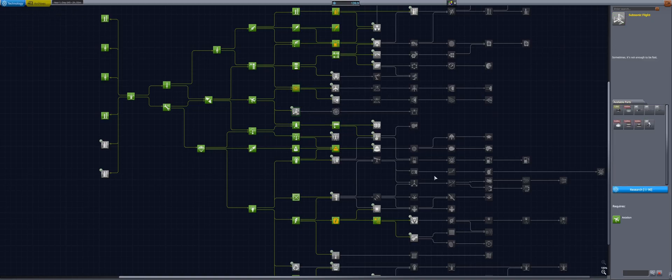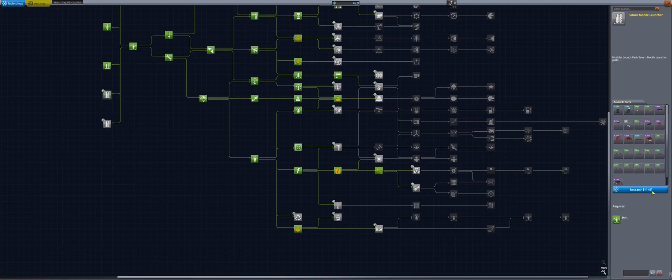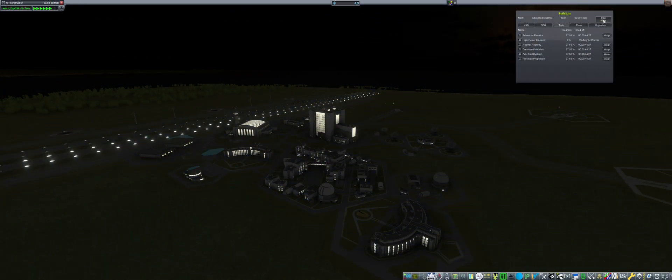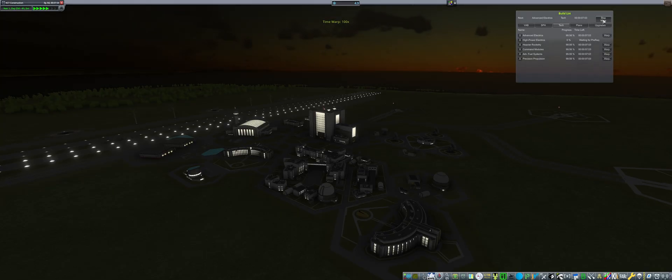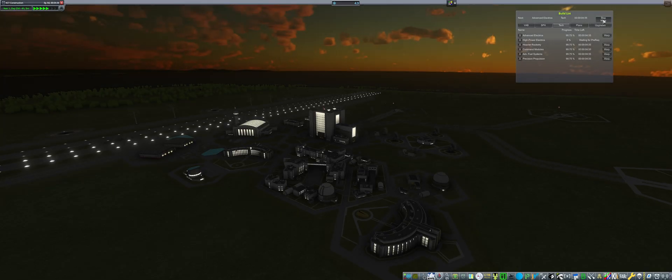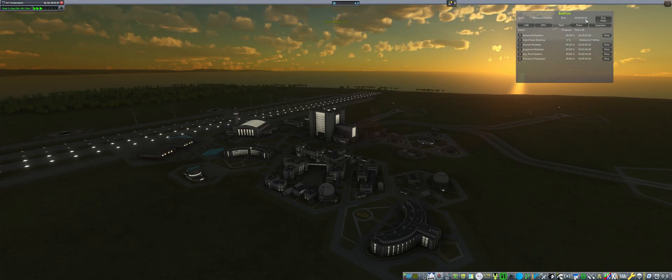I'm really bad at aerodynamics but I would like to unlock subsonic flight because I've been really bad with propellers, but maybe that's something I should be looking into, especially for my plane program. Then we have that node and I figured I'd just unlock the Saturn mobile launcher. There's lots of tech on the build list, but I do want to unlock the advanced electrics, or at least a little bit, so that we unlock these higher tech tier nodes.